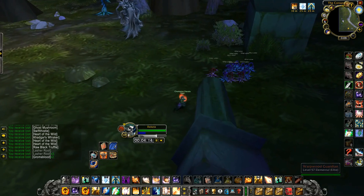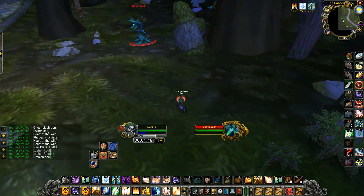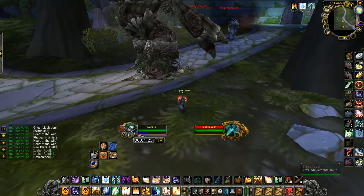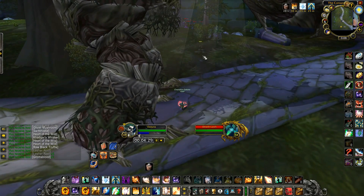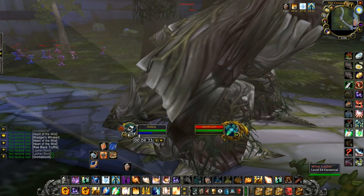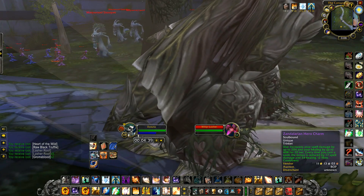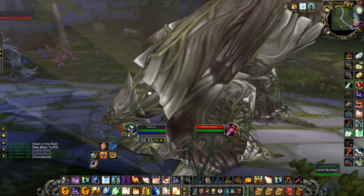There's a Grom's Blood right in between these two Deathlashes. I started skipping those spawns and I'll explain in a couple of minutes why. Let's continue very fast. Drink up to full. PI is always ready for the next pool of two packs.